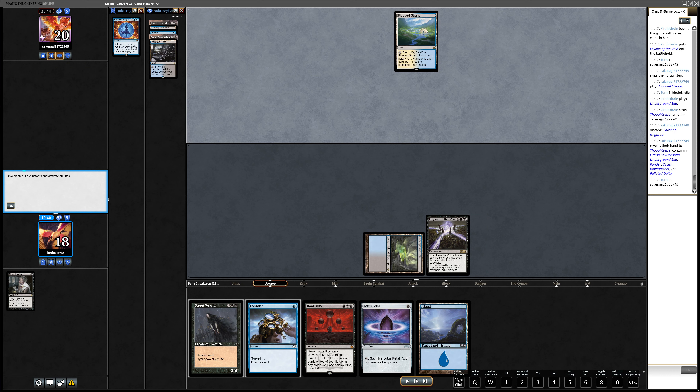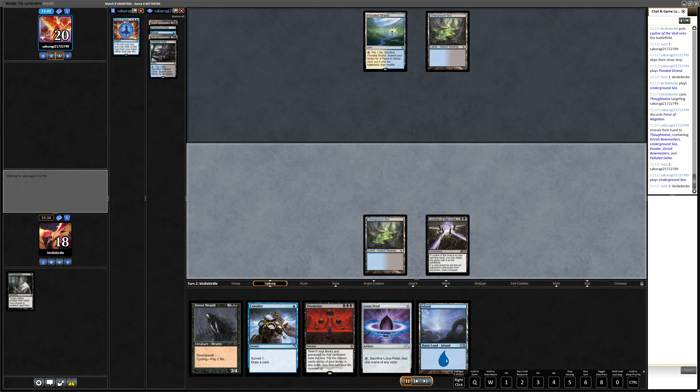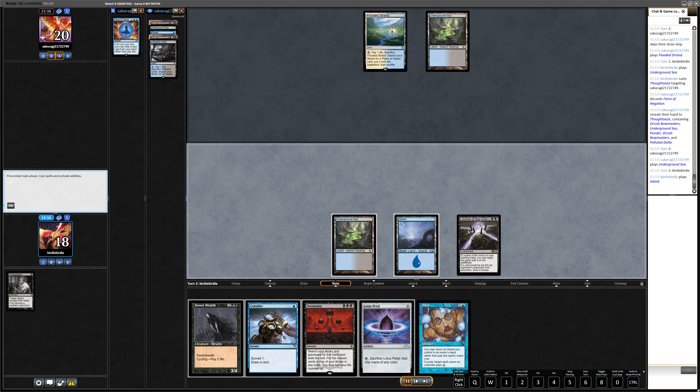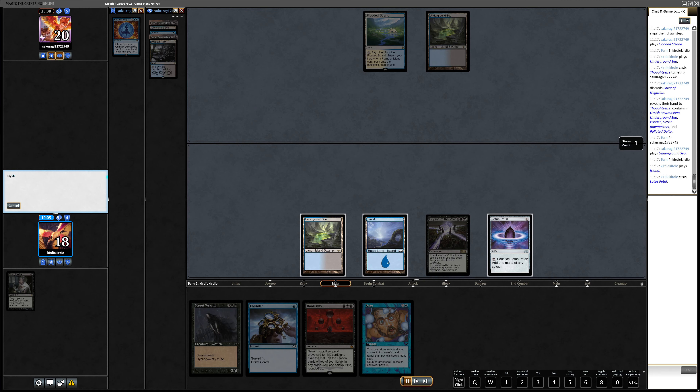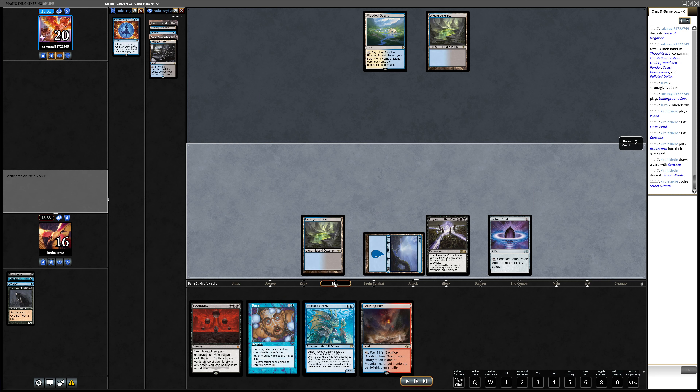In this matchup they don't actually need to combo. I always play the Stoneforge Mystic variant because I like it — it's really cool to have a two-mana win condition that can also get Kaldra Compleat. Here I think I make a mistake. I see a Brainstorm in their hand and I think 'okay, they have Bowmaster, I should not take the Brainstorm.' But I think this was bad because I know most of their cards and I'm in a bad spot anyway.